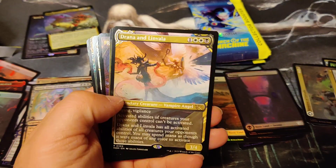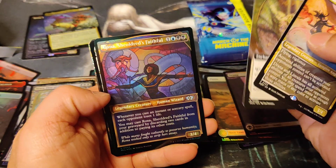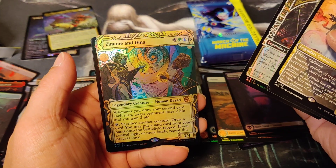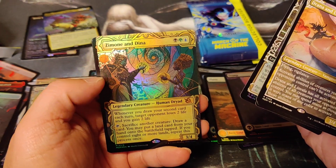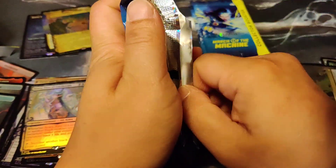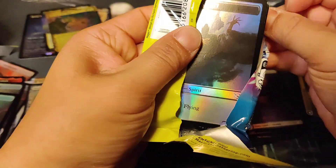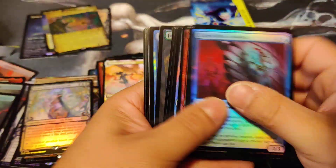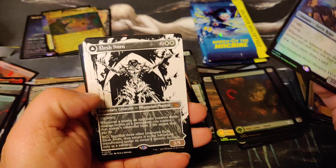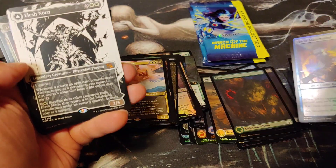Alright, we got that Swamp — maybe ten bucks in value. Drana Alliance, Rona again. Fijar Judge of Valor — oh there's a mythic here. Zemone and Dina, and then another mythic — Aurelia the War Leader. Zemone and Dina as a foil is like five bucks. We got the Fairy Mastermind, and Elish Norn — there we go.